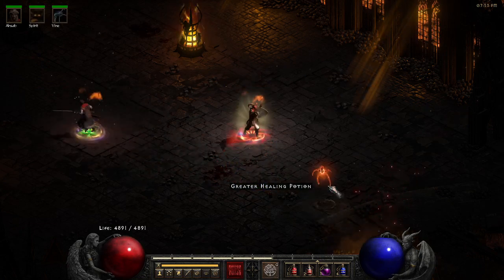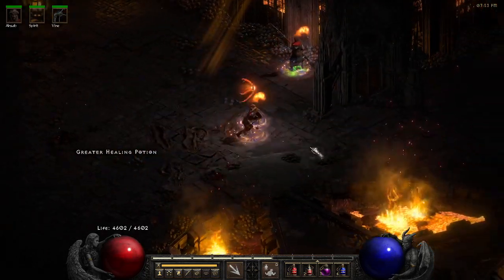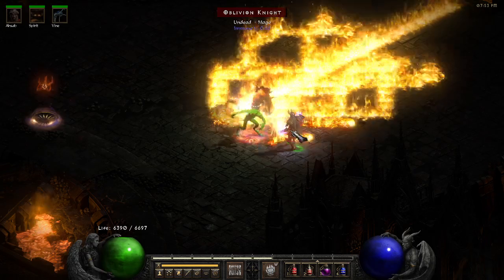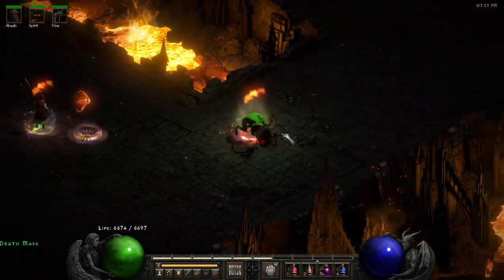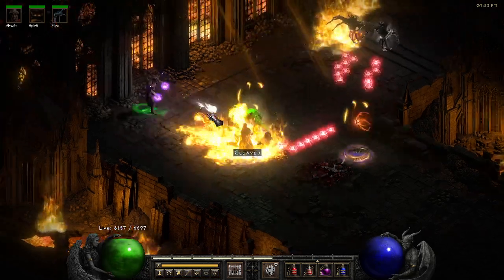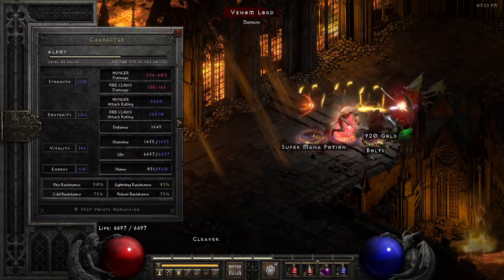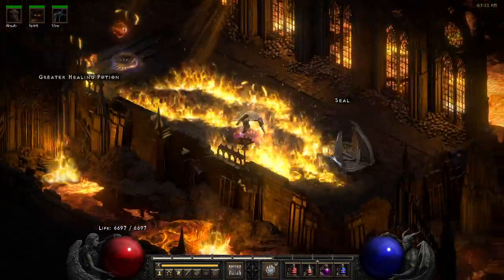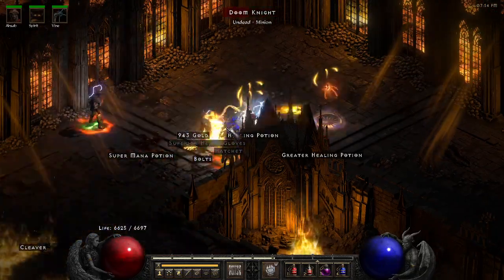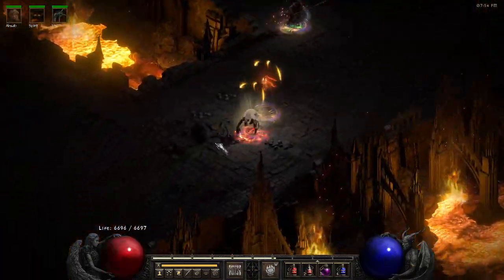Let me get my vine back up — there we go, back to 6k health. Getting a little more dex would also help with attack rating, which may matter if you're trying to do a Terror Zone with this since you'll be fighting higher level monsters. This character is only level 83, so this is pretty close to what your attack rating would be in a Terror Zone — about four levels above you — and you can see, bam, one-shotting everything.